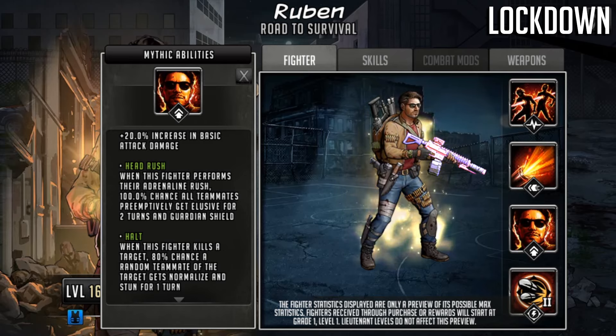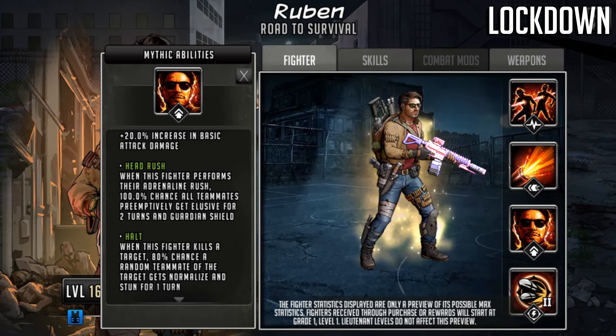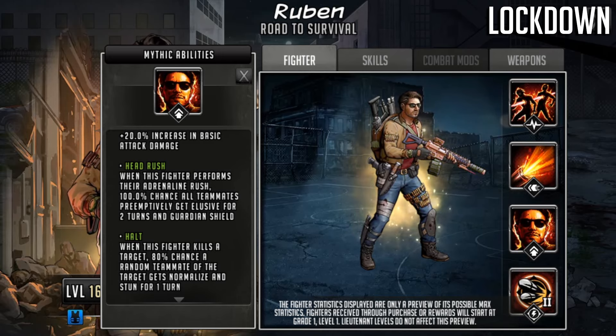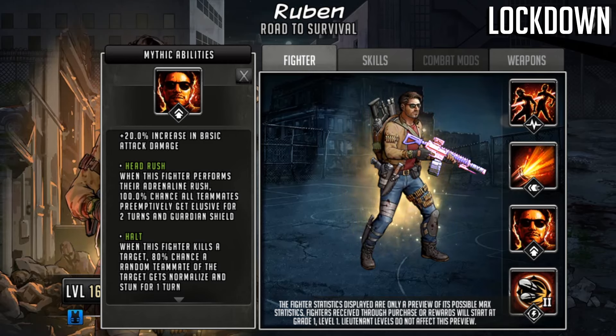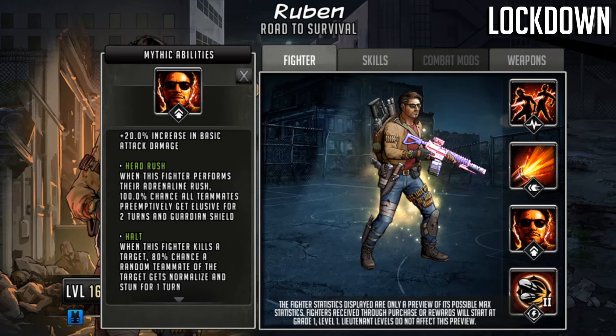The next passive is called Halt: when this fighter kills a target, 80% chance a random teammate of the target gets normalized and stunned for one turn. This triggers on every single takedown, so on his adrenaline rush it should proc twice. If the last character alive is an outlast character, you have the potential to stun them so they can't take their turn — though it can be resisted, especially with a Paragon combat mod at 90% chance.